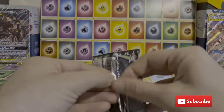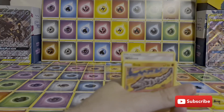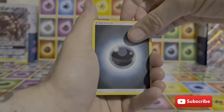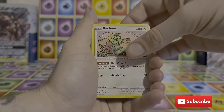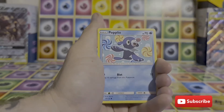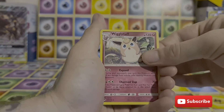Lost Thunder. There we go. Code card. So we have Dark Energy, Kecleon maybe — I don't know — Sightseer, Whitney, an Onix, Spinarak, Popplio, a Morlull, Chansey, a Reverse Hoppit, and a Wigglytuff.